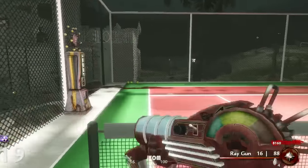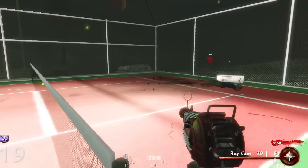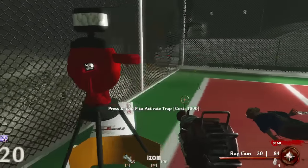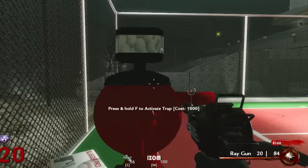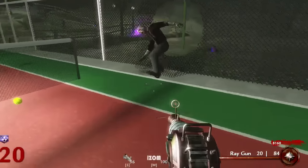We made it to round 20 dudes! Let's see how long we can survive in this tennis court without leaving it — only PhD Flopper, the Ray Gun, and our baseball trap. This is really cool, this is by far the best buildable we've ever had in custom zombies — it's so much fun. Let's see how long we can survive in here.